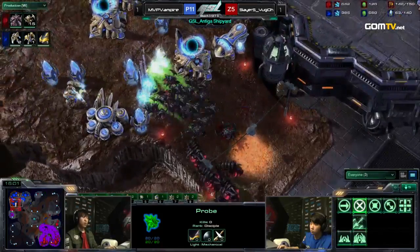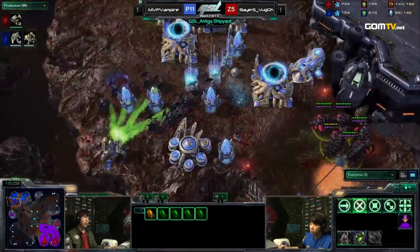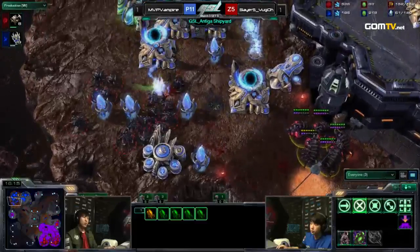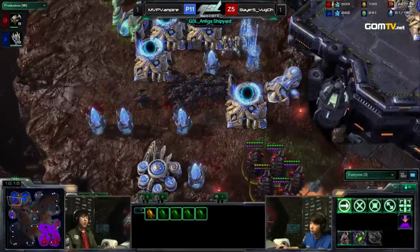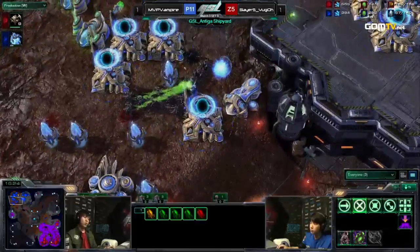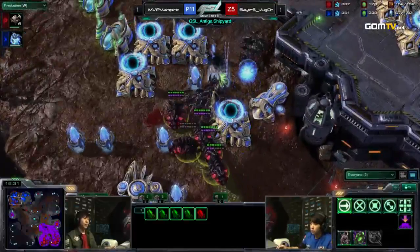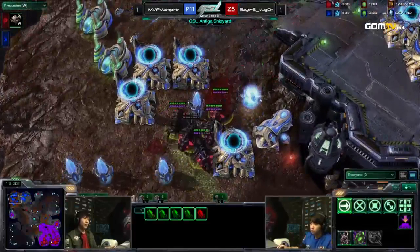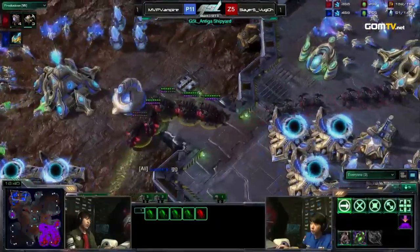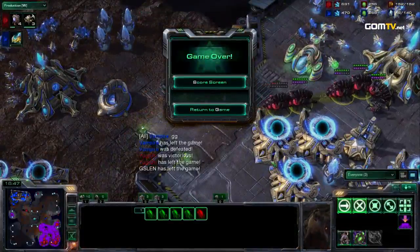Yu-Gi-Oh! is moving in, taking down his opponent's wall-in. This Immortal is not enough. A tough time to be a Protoss on Antigua — MVP Vampire is going to lose this game. Nearly tripling the supply, streaming in with more Roaches, taking down another Archon, and even heading into the main base saying hello to the Probes. GG! Yu-Gi-Oh! takes the game 2-1.